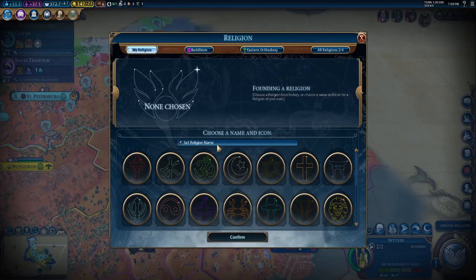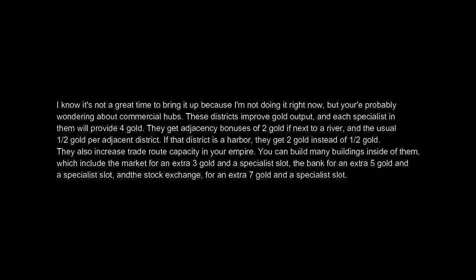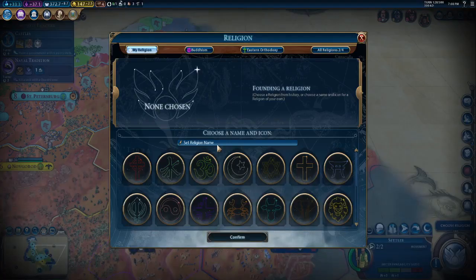I'm just going to casually call my religion what I always call it — let's just call it Divide and Conquer, aka Divide et Impera. I think that sounds like a pretty good name for my religion. My religion beliefs: feed the world seems like a pretty nice belief, and holy order and scripture are also pretty good. I quickly just founded my own religion, but my faith production is extremely low, so it's not going to be a very widespread religion.